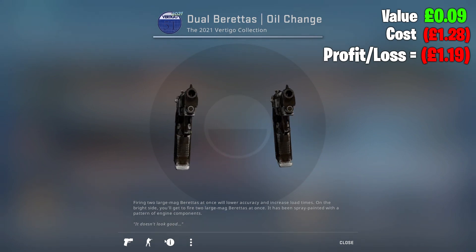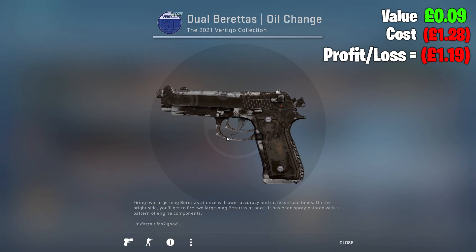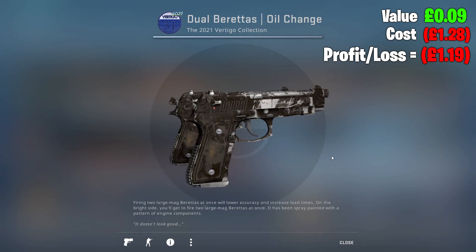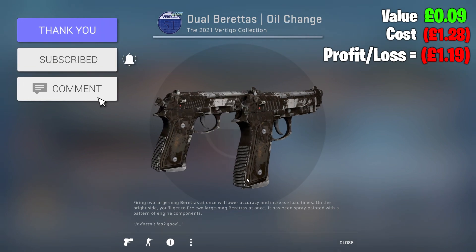Oh wow, okay - that looks absolutely horrific. That's only field tested. Maybe this is something to do with the pattern. Dual Bros Oil Change - that is ugly, that is really tragic. Not the best way to end it, but pretty standard day - no mil-specs, no purples. What can you do? It's just the odds with these things.